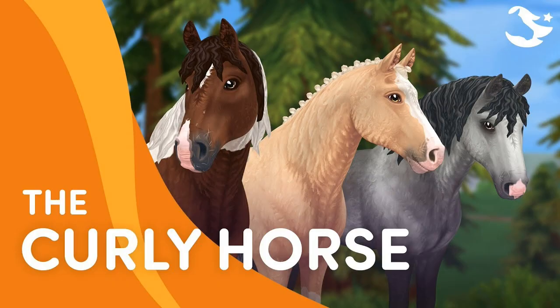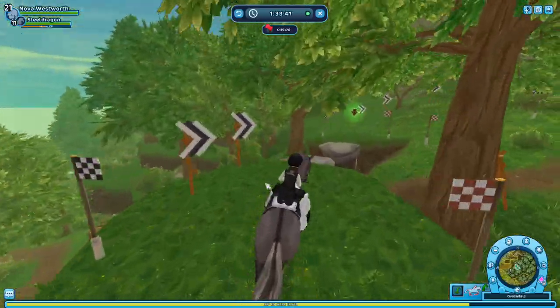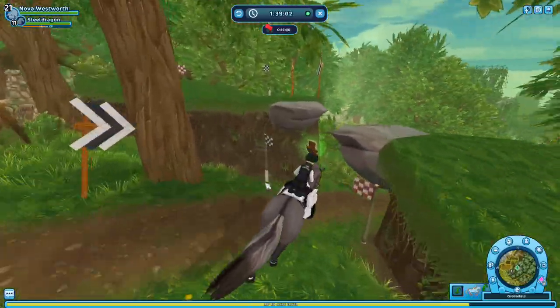Next up is the Curly horse, because this horse got lots of anger from players due to how stiff the horse looks, and also many people said the horse's head looks like that of an alligator. Star Stable, from what I can tell, never fixed this.